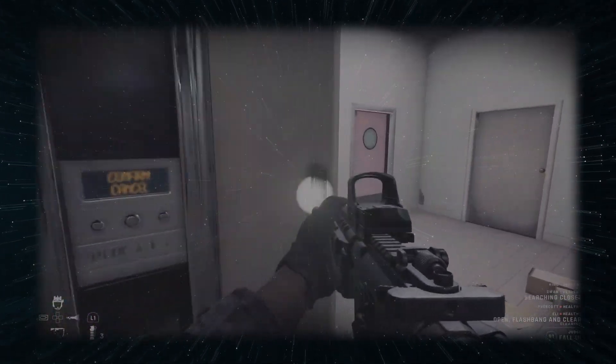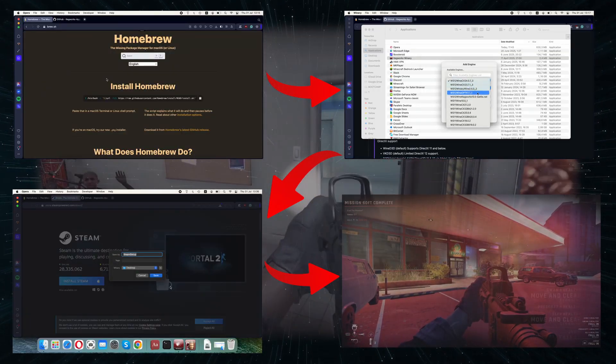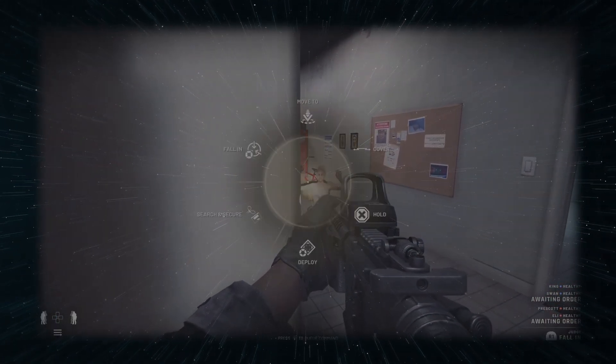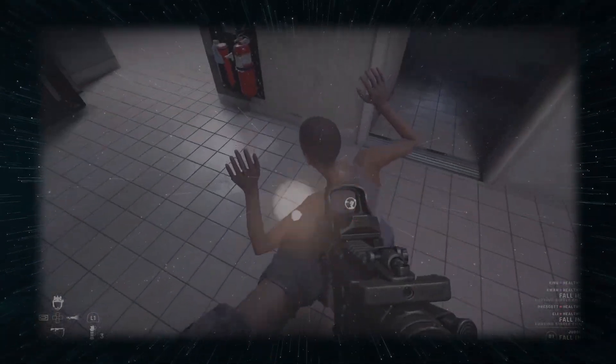As for the setup, you first need to install Homebrew, then Kegworks itself, then Steam, and then the actual game. The process takes a bit more time compared to the other methods here, and is beyond the scope of this video. For detailed guidance on how to set up Kegworks, just click the respective video in the description and it will show you exactly what to do.